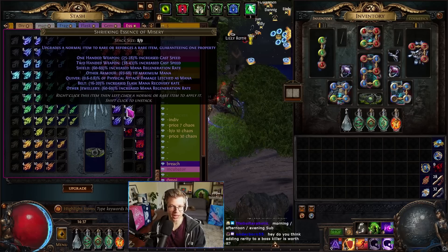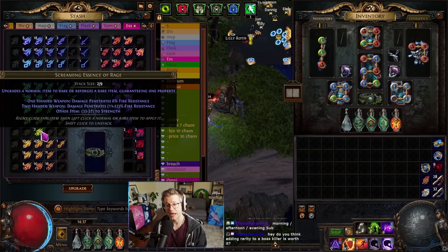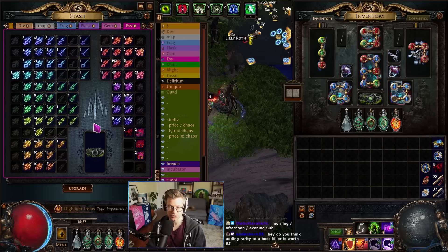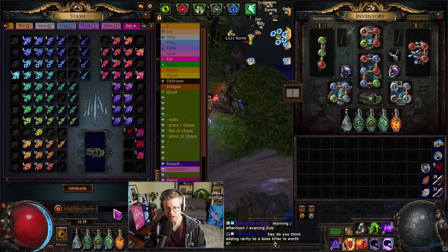That's the plan basically — we can spam essences of Envy and essences of Rage to try to guarantee one of those suffixes, and then everything else is a total crapshoot. We just want good prefixes like T1 to T3 life, and T1 increased life. There's also chaos damage on the prefix as well, but that's unlikely. Anyway, that's the plan, let's go.